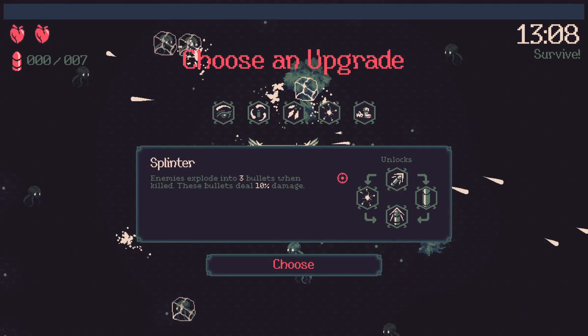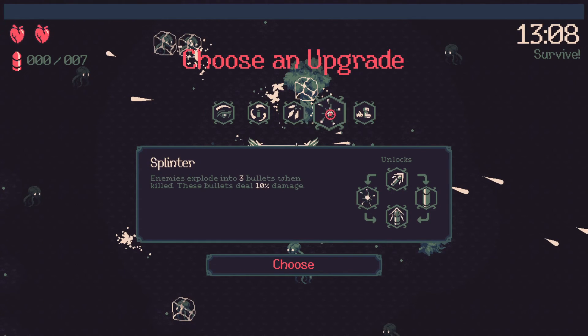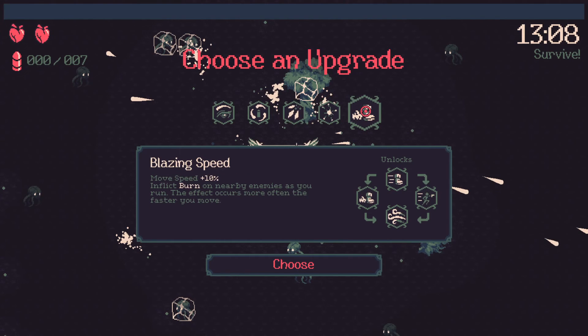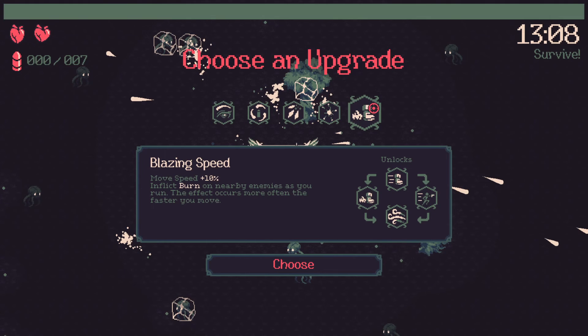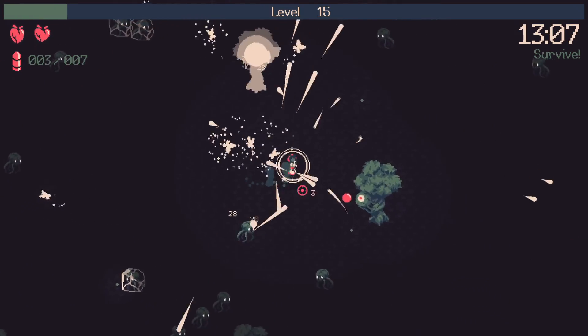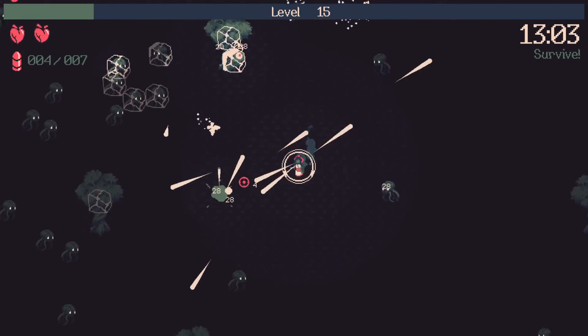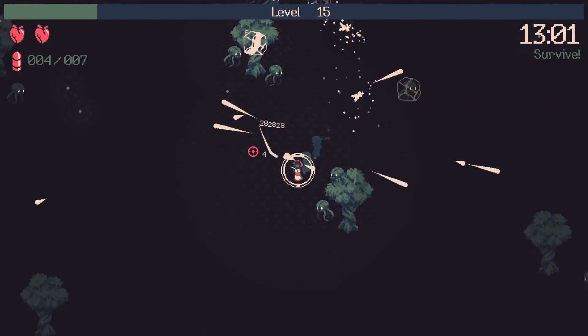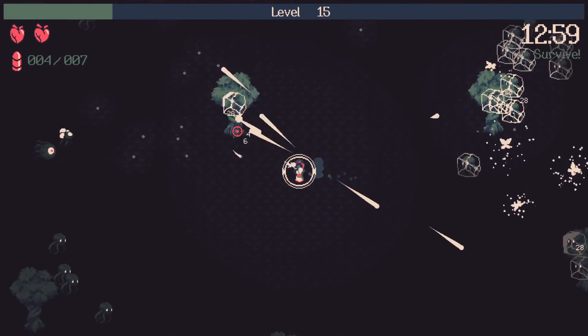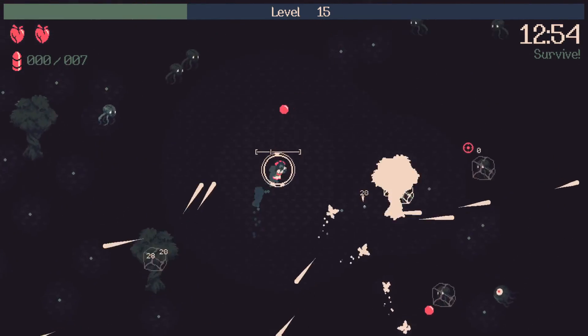Next upgrade — pickup range and vision up, ice shards, splinters, more movement speed. I'll go with pickup range. I'm definitely going with the movement speed build here it looks like.